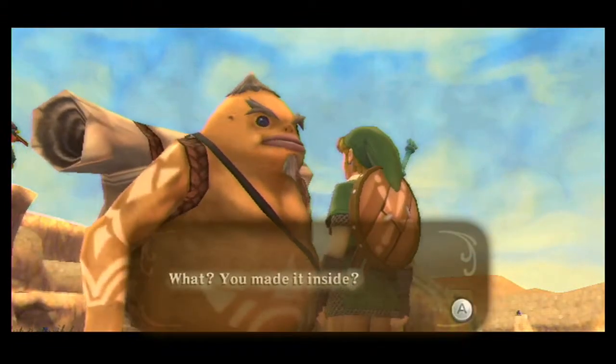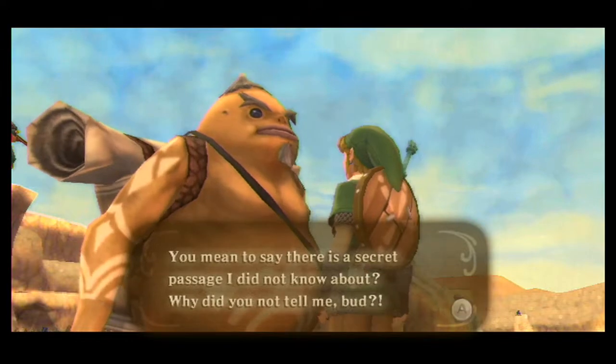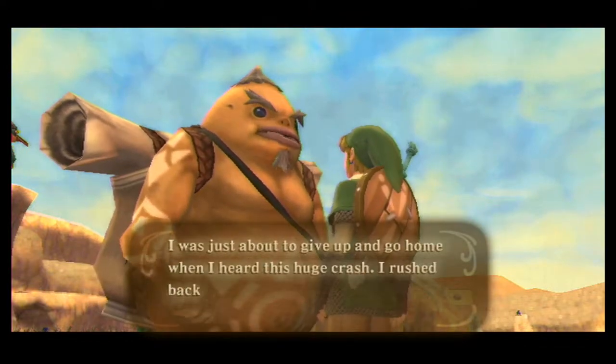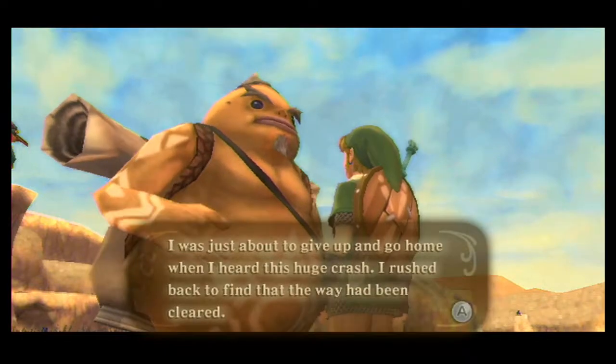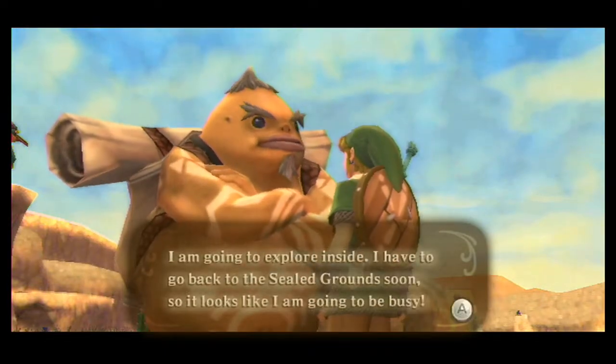First, here's Gorko. 'You made it inside? You mean to say there is a secret passage I did not know about? Why did you not tell me, bud? I was just about to give up and go home when I heard this huge crash. I rushed back to find out the way had been cleared. I'm going to explore inside. I have to go back to the sealed grounds soon, so it looks like I'm going to be busy.'